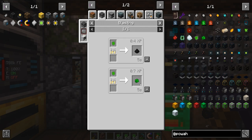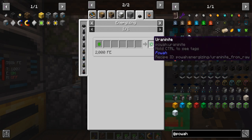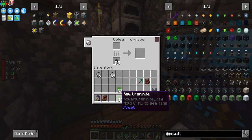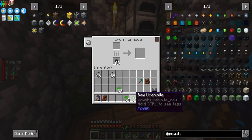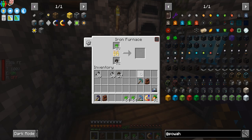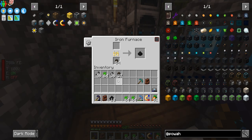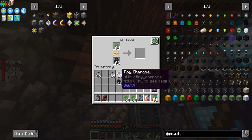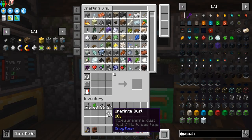So you can smelt it, you can blast it, but essentially what you want is the energizing — it takes 2000 FE and gives us two of these. We don't really have enough for this right now, which is a bummer. So we're gonna do a stack of these guys in here. This has got a speed upgrade so these should be processed up pretty quick. But I've got bad news — it's giving us uranite dust. It's essentially made this worthless. A normal furnace would do that, so we just wasted it. We are definitely not doing it the furnace way. Get those out of here.